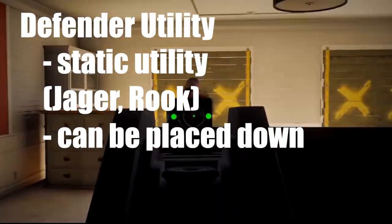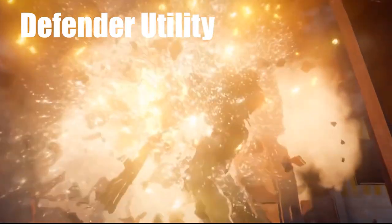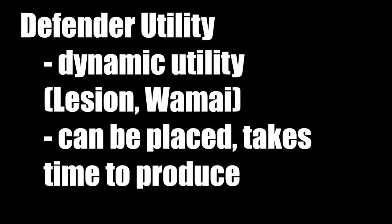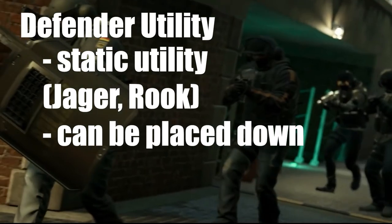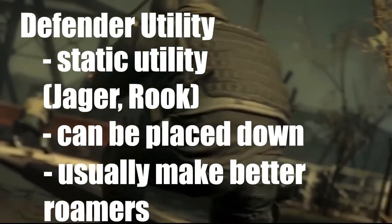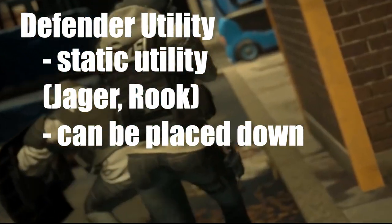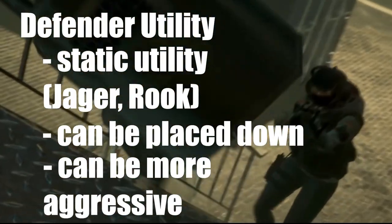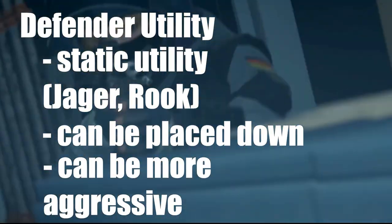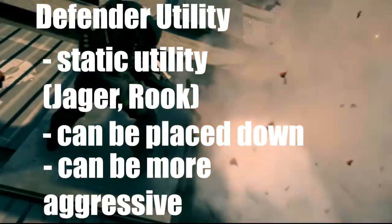A good example of static utility are operators like Jaeger and Rook. The third type of utility is dynamic utility, which is utility that can be placed down but takes time to produce. Two good examples of this are Legion and Wamai. Operators with static utility are almost always better off roaming, with the exception of three armor operators, which produce a considerable amount of noise, making them bad roamers. Operators with static utility can adopt a more aggressive playstyle because they don't have to be alive for their utility. Roaming is a more aggressive playstyle, so these operators are better fit to roam.